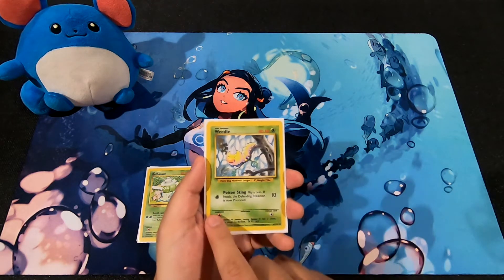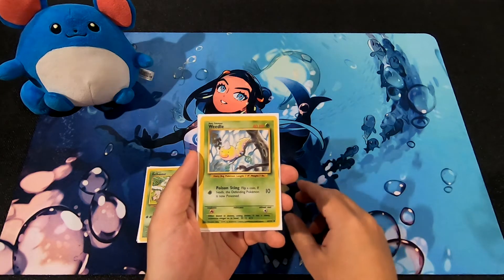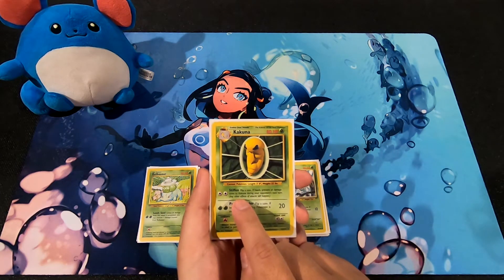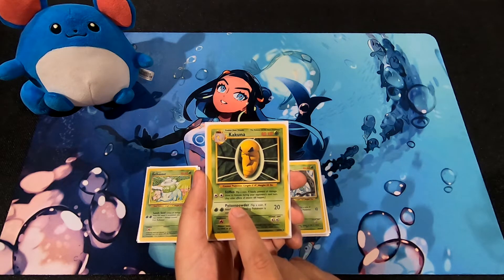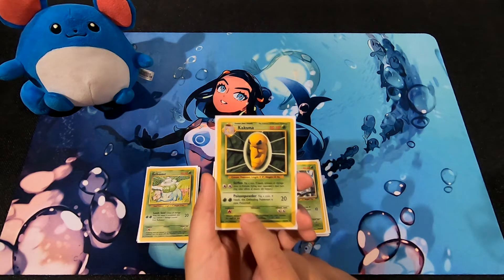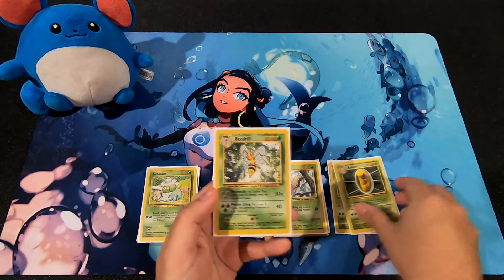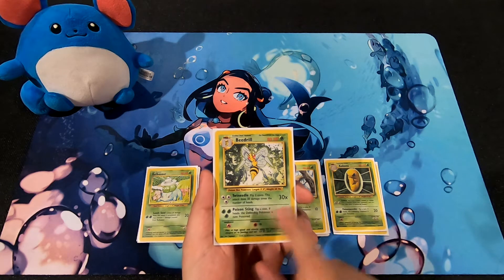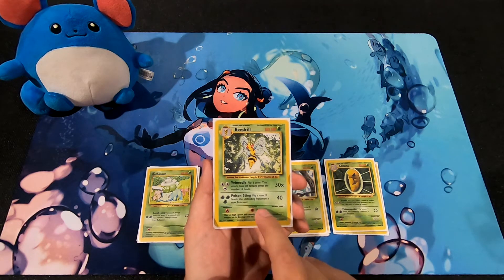Weedle has 40 HP; 1 grass energy for Poison Sting flips a coin - if heads, the defending Pokemon is poisoned for 10 damage. Kakuna is a Stage 1 with 80 HP; Stiffen costs 2 colorless energy and flips a coin - if heads, prevents all damage to Kakuna during the opponent's next turn. Its Poison Powder costs 2 grass energy and poisons on heads for 20 damage. Beedrill is Stage 2 with 80 HP - same HP as Kakuna, which is depressing. Its first attack flips 2 coins doing 30 damage per heads, so potentially 60 damage for 3 colorless energy. Pin Missile costs 3 grass energy, flips a coin - if heads, the defending Pokemon is poisoned for 40 damage.